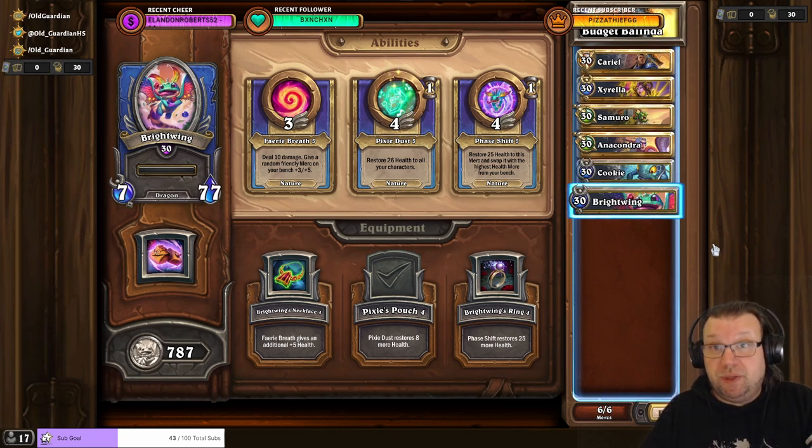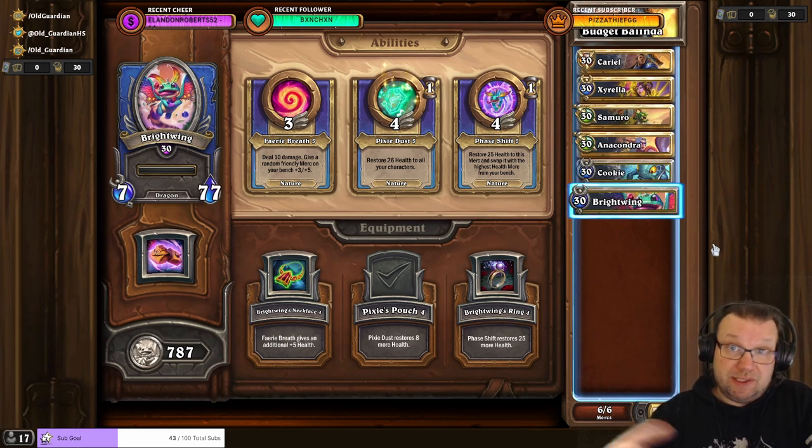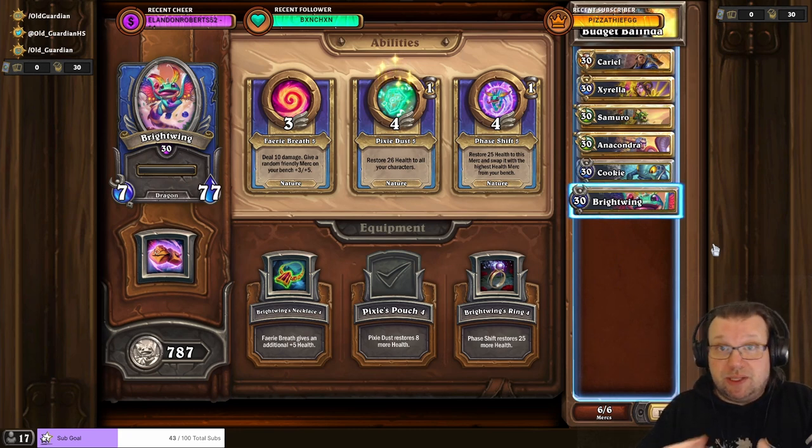More ideal would be if you had an AoE healer instead of Anacondra, so for example Brightwing. You could do Cyrella, Samuro, Brightwing. One AoE healer is enough for the normal bounty, so that AoE healer — like Brightwing with Pixie Dust and Pixie's Pouch — is always going to heal up. That would free Cyrella and Samuro for offensive action every turn.